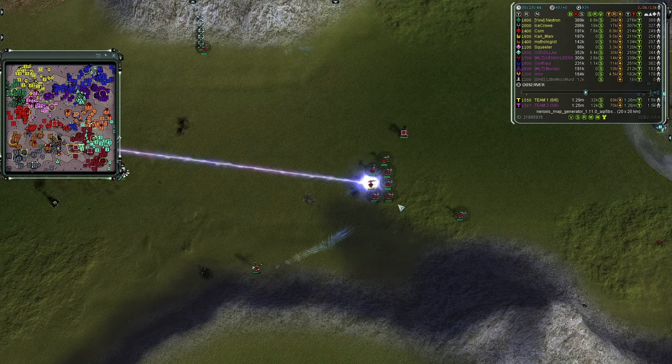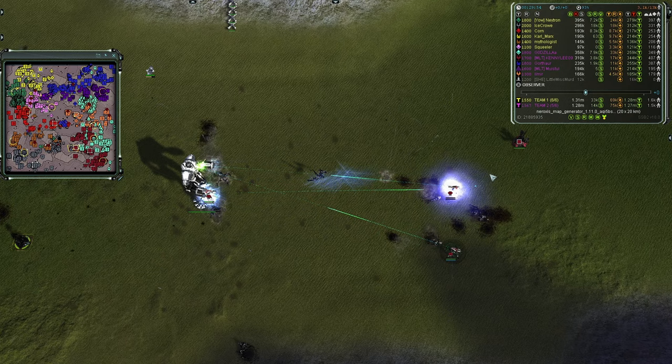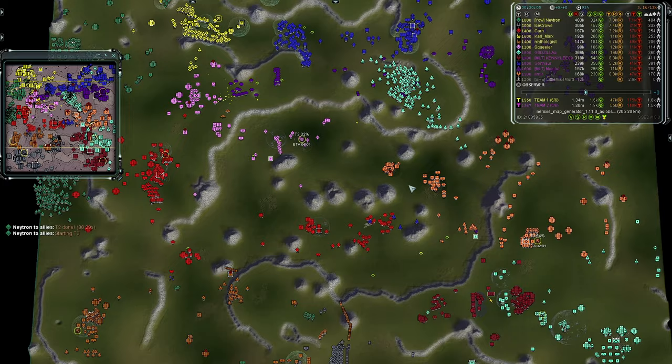Team Two won't do as much damage as they'd like with that vacuum arm constantly sucking up one or two Harbingers. All those units are killed off. The Colossus faces a one-star veterancy Colossus from Ice Crow. Team One is regaining position in the middle, forcing Ilmir back — but Team Two performs the same maneuver they used earlier against Squealer.